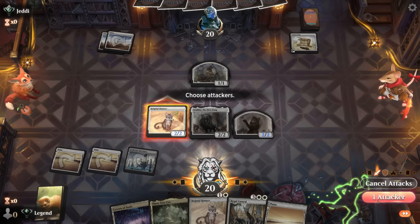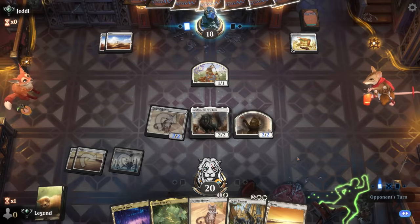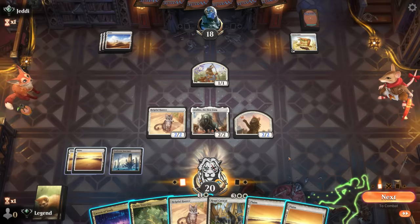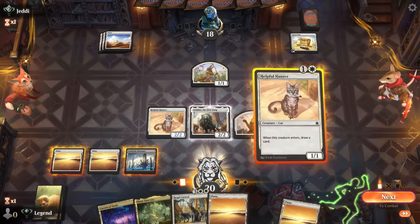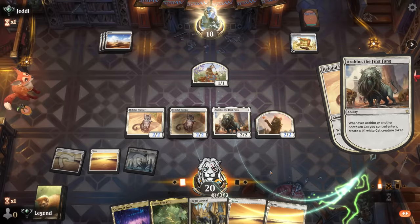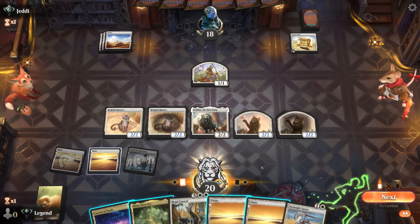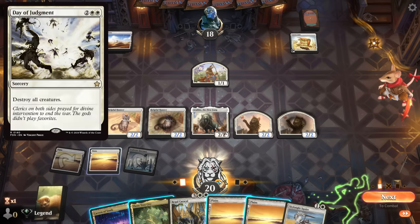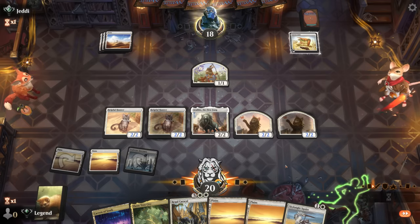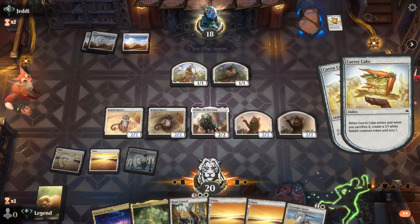We play Arabo and hit for two. Three-Tree City is currently mana neutral with three creatures out. Opponent passes so we go for Helpful Hunter, make some more tokens with Arabo, and find a Squire. Possible the opponent is playing Wrath of God — can't attack with Arabo since they would double-block with Carrot Cake, so we send in the other two 2/2s. Playing Squire is worth it because next turn with Caracal it represents a lot of damage.